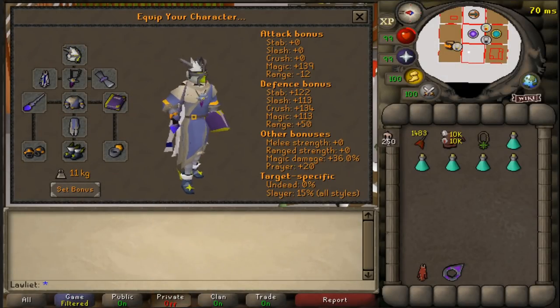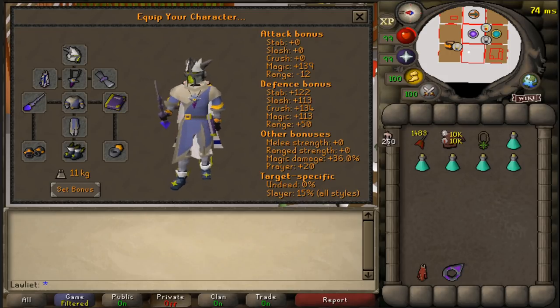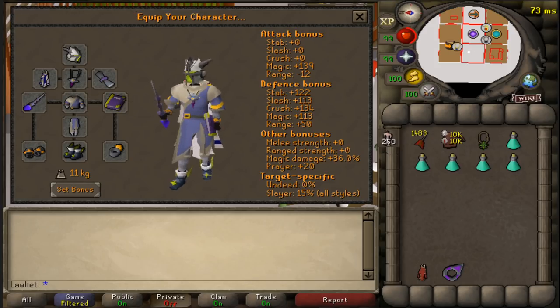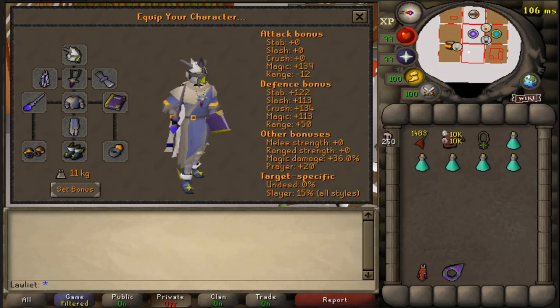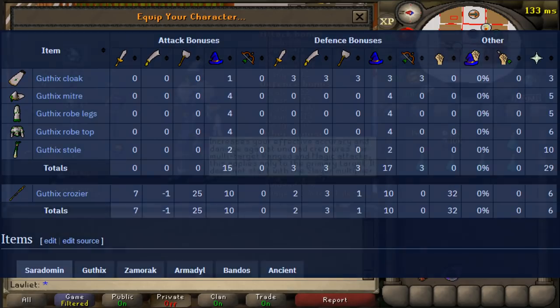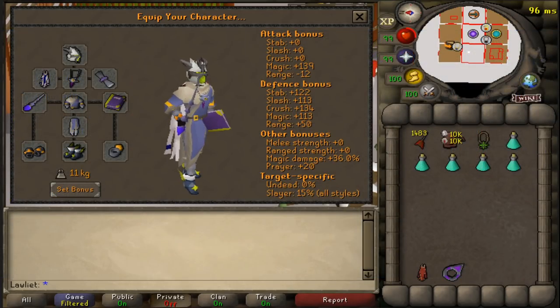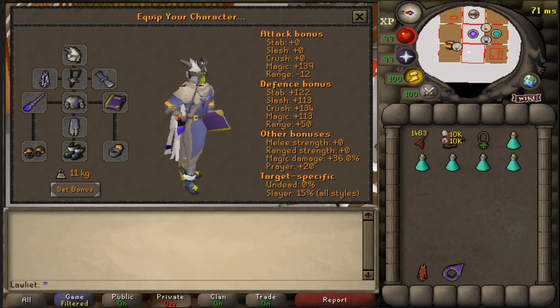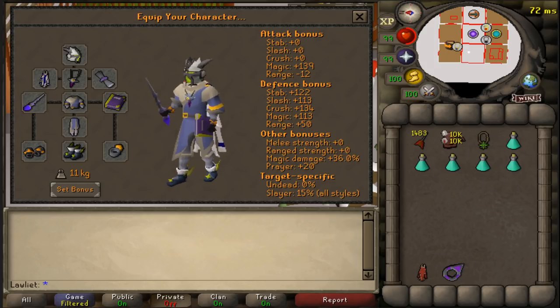For the gear setup you want to prioritize either prayer bonus or damage boosting gear. I'm going for damage boosting with Ancestrals, Tormented Bracelet, Occult Necklace, and the Kodai Wand. A cheaper and effective option is Vestment Robes, which give nice prayer bonus and save supplies in the long run. For the ring slot I'm using the Ring of Suffering for prayer bonus, though an imbued Ring of the Gods is better — but it's very expensive and not worth the extra 20 million for just plus 4 bonus.